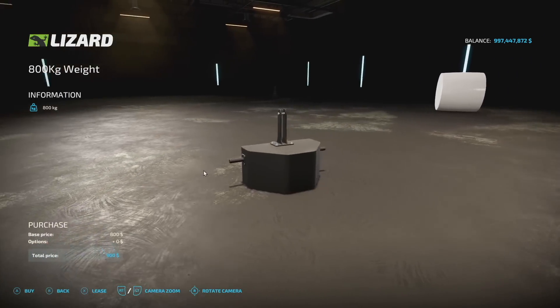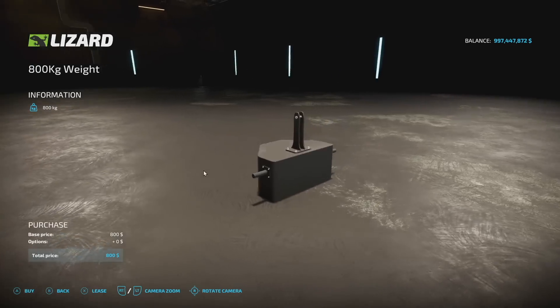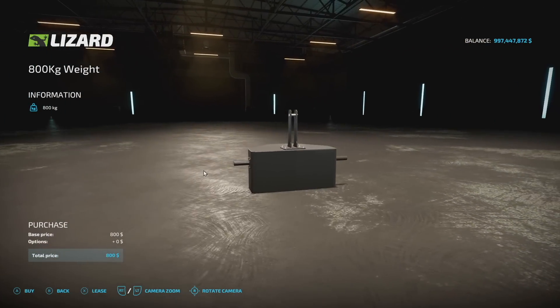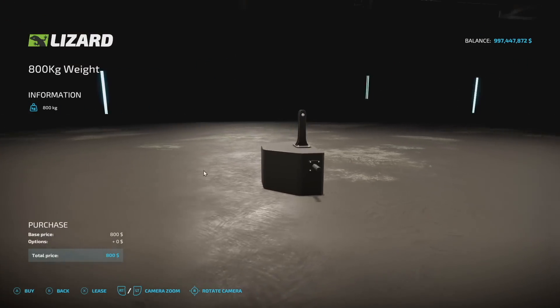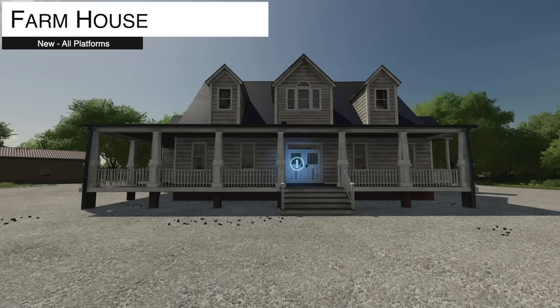Your next-to-last new mod for all platforms may be the one for you — this is the 800-kilogram weight, aka the self-made weight. This bad boy is going to cost you 800 bucks, so it's a dollar per kilogram. It hooks up via three-point, no customization — would have been nice to see some customization, to be fair.